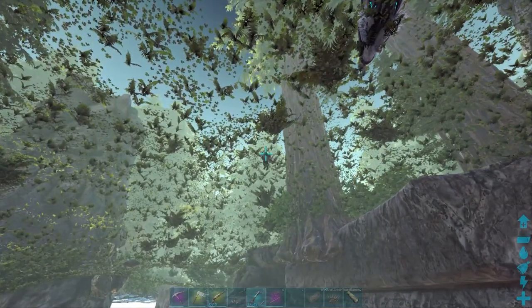The only way to spot them is to K-mode under the map and they'll look like a little rock, as you can see in the bottom left hand side of the screen.